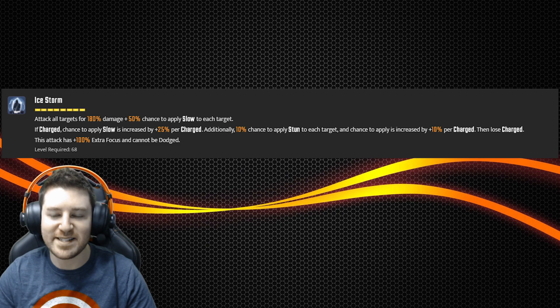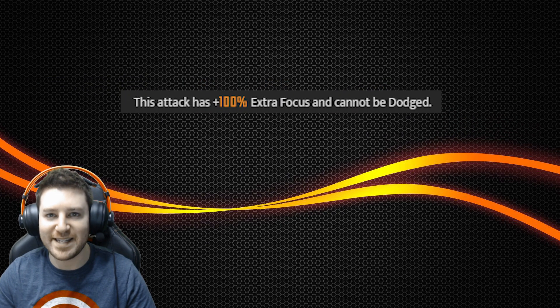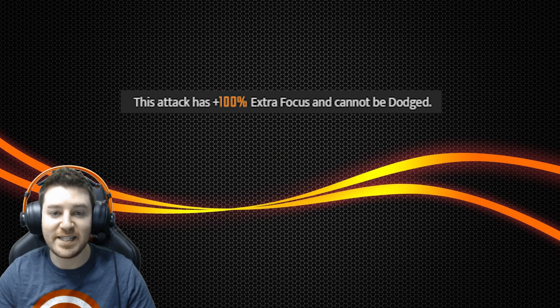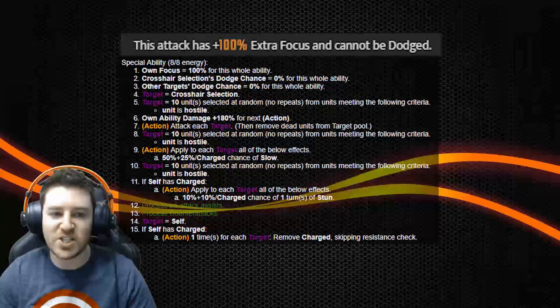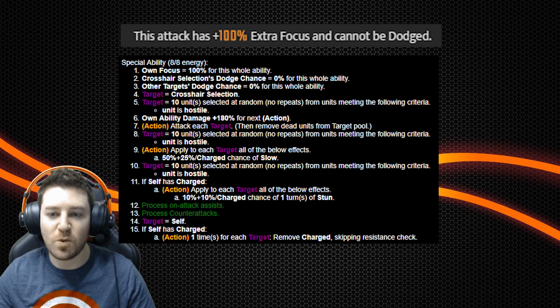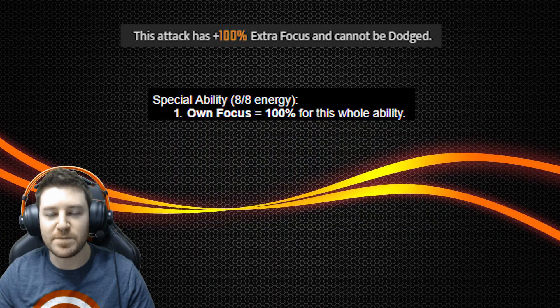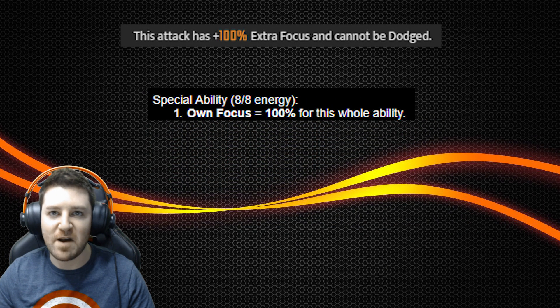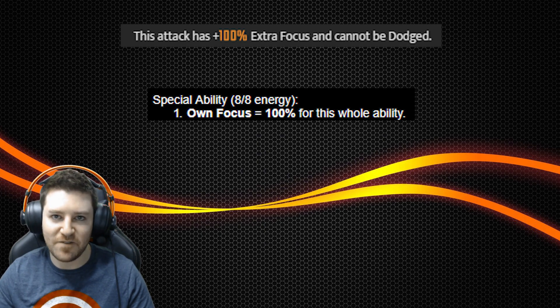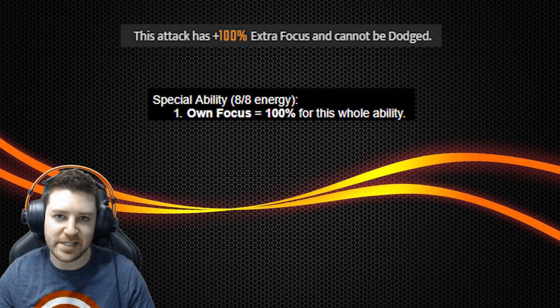The part of this ability that's incorrect is the line that says this attack has plus 100% extra focus and cannot be dodged. In reality, this is not the case. The part suggesting it can't be dodged is absolutely correct. However, the part about the 100% extra focus is bunk. The ability does lock Storm in at 100% of her focus, which means offense down won't reduce her focus, which is nice, but she doesn't actually gain any focus when using this ability, which makes this ability a lot less reliable than it reads. Bummer.